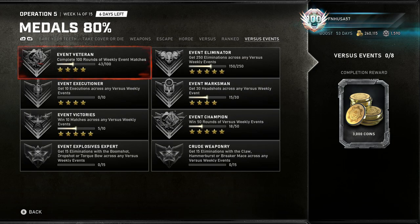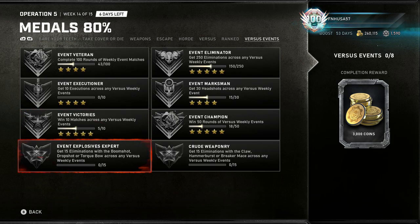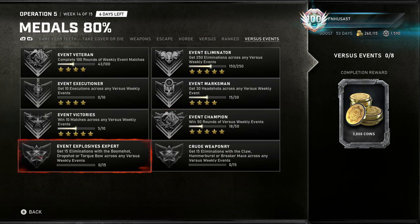There's the ranked category with the most annoying medal being 'Diversified' because you have to win a match in every ranked mode, and that's including free-for-all — so obviously there can only be one winner in a free-for-all match, which makes it super annoying. The bad thing about the versus event medals is usually there's only like three or four of them available at the start of an operation, and then as the operations go on and they add new events, they add new medals. They've added the last two medals now: 'Explosives Expert' — get 15 eliminations with the Boom Shot, Drop Shot, or Torque Bow across any versus weekly event — and 'Crude Weaponry' — get 15 eliminations with the Claw, Hammer Burst, or Breaker Mace. These two medals don't have a star value, which is something I've never seen before.